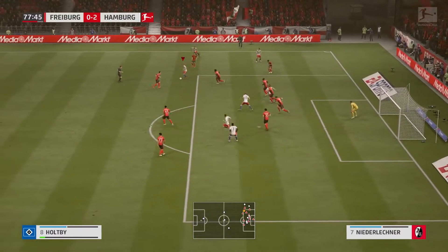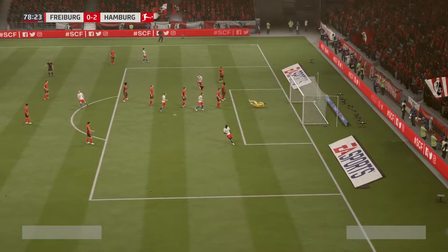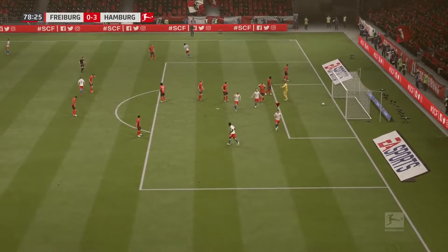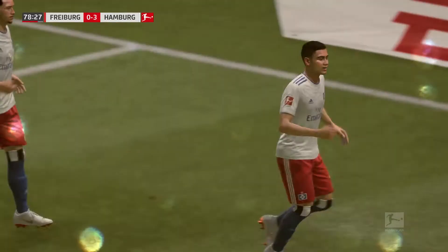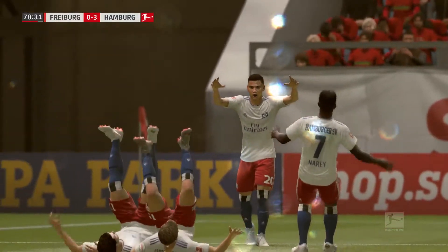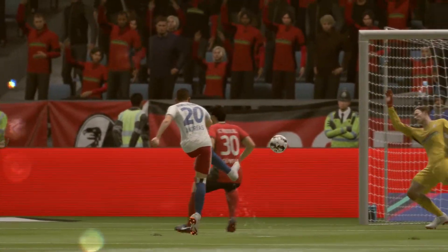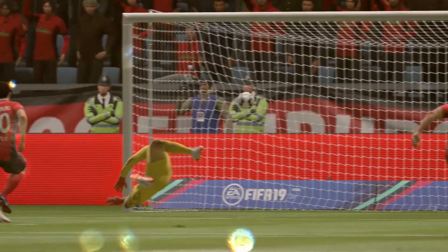Jairo on the left wing gives it back to Holtby, Holtby plays in Arp, gives it to Pereira — and Pereira gets his second of the game, turning that two-goal cushion into a three-goal cushion. He does a very weird celebration — I'm not even sure what that is, but at least it links him with Halloween which had just passed.